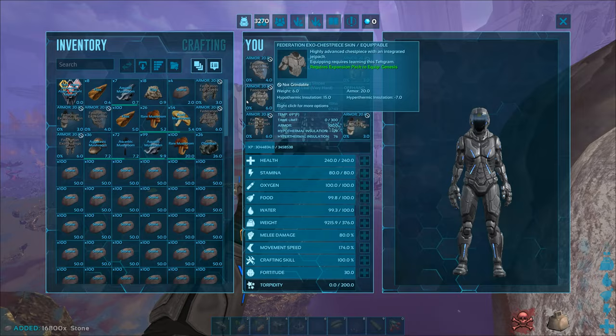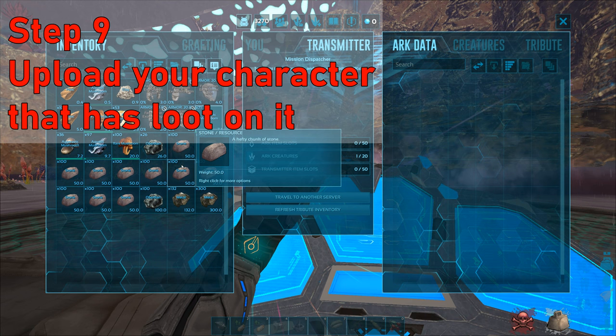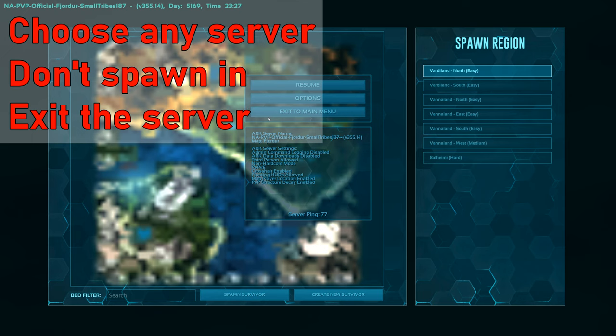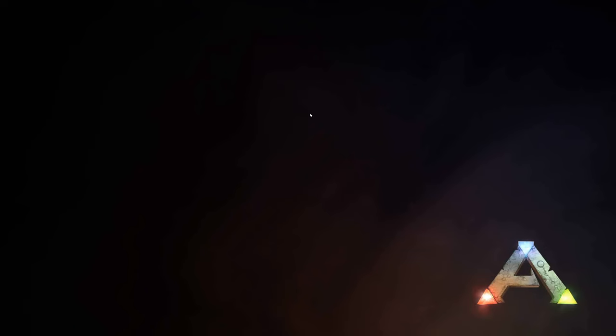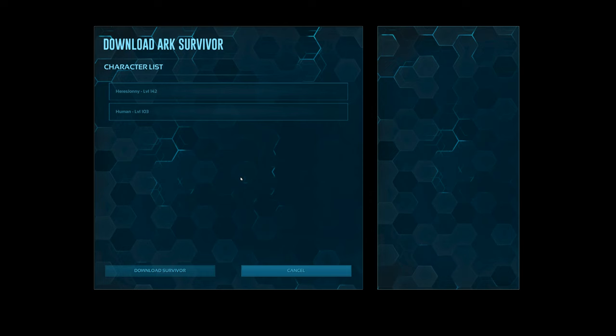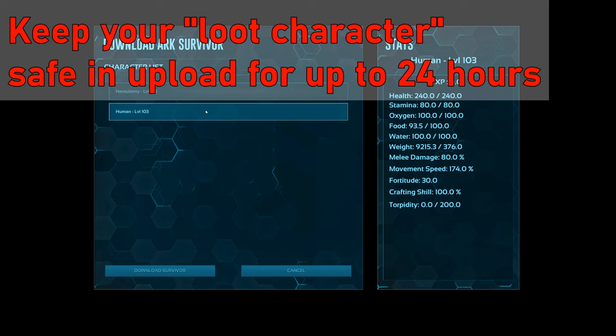Now let's go ahead and check the upload timer because we're going to want to upload our character. The timer just popped — all my loot's ready. Upload and travel to another server; choose any server, it doesn't matter which one. Again, when we get to the screen we're going to exit — we're not going to spawn in on this random server. Exit to main menu and go to any server you want to play on. Let's say I want to go to Aberration — check it out, we have both our characters in upload.